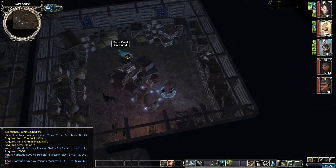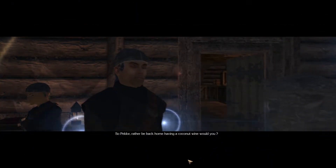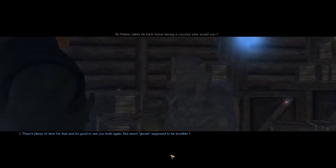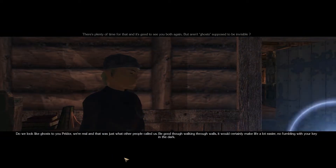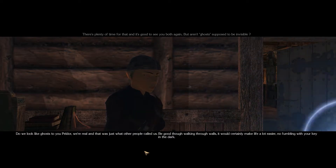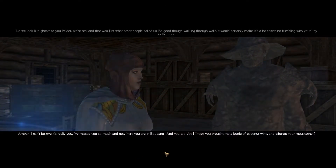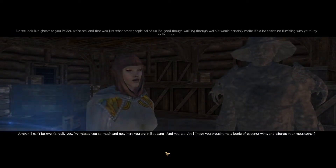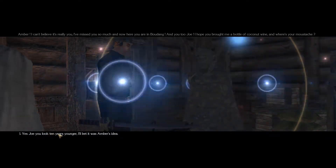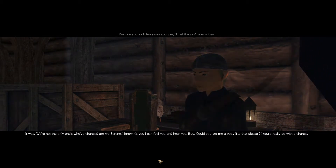Allard and them hacked these guys up coming in through the windows. So, Peldor — rather be back home having a coconut wine, would ya? There's plenty of time for that. It's good to see you both again, but aren't ghosts supposed to be invisible? We're real — that was just what other people called us. Be good though, walking through walls. I can't believe it's really you, I've missed you so much. I hope you brought me a bottle of coconut wine. And where's your mustache, Joe? You look ten years younger — I'll bet it was Amber's idea.